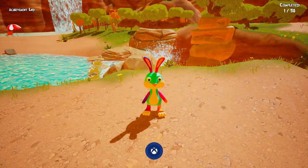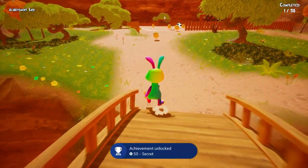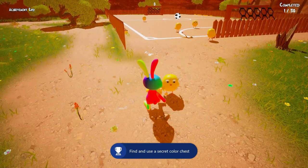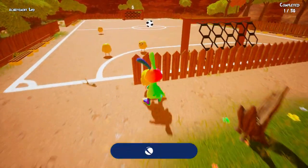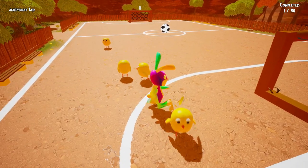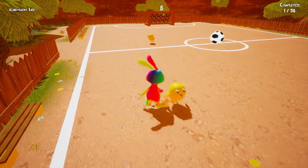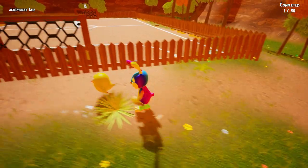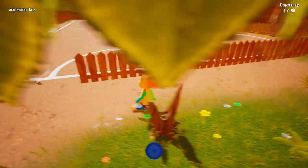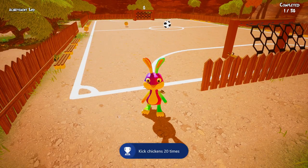That's one of the 14 chests and it will now show on the map. Over here is the soccer net and the chickens. You have to kick chickens 20 times, so just keep kicking them over and over until the achievement pops. The trackers work so you can keep them open.